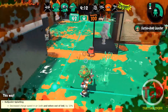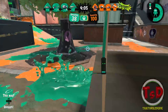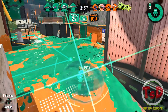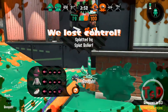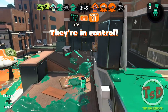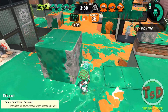For the Ballpoint Splatling, a very much deserved nerf: air charge speed has been decreased by 33% and out-of-ink charge speed has been decreased by 33%. If you've ever played this weapon on Shellendorf on top of the glass, it was untouchable. You didn't even need to go down to recover ink because the out-of-ink charge speed was fast enough to let you stay up there forever — so finally this has been fixed.